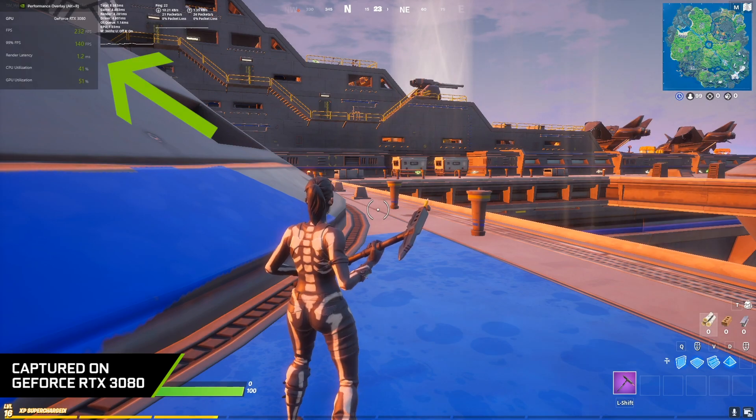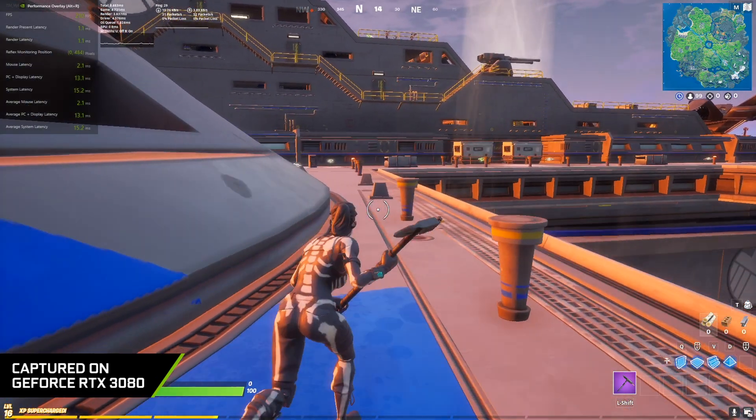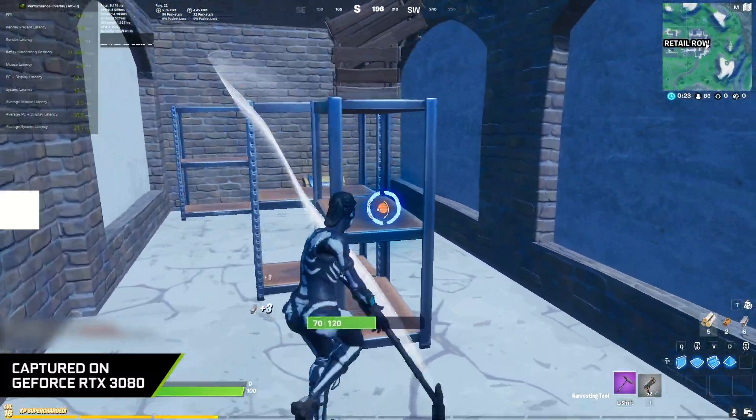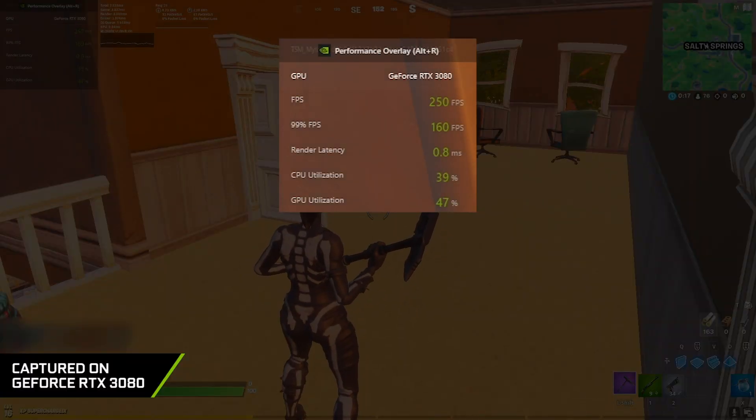With the GeForce Experience Performance Overlay, it was really awesome to be able to click two buttons and then pull up a bunch of information about my system, the way it's performing, the way it's handling the game that I'm playing. The fact that I could just be in-game and cycle through different statistics is really cool.